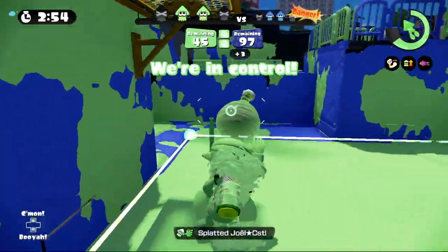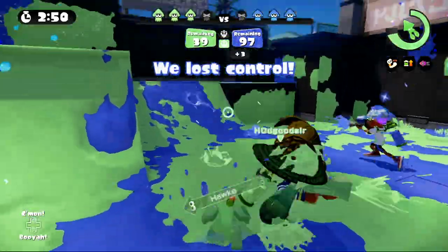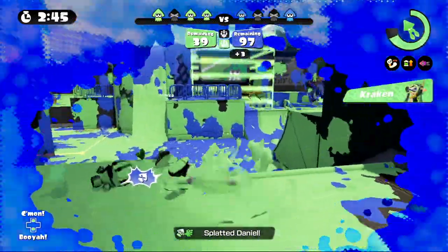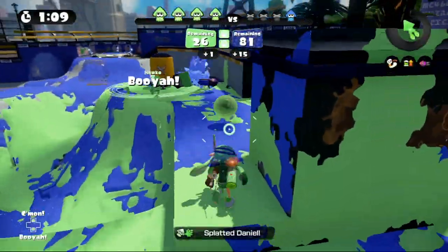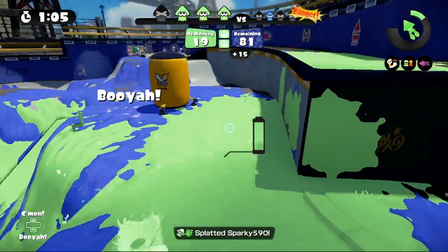Seeing from the description, a burst bomb may seem weaker since it uses less ink and causes less damage. But because they use less ink, you're able to use more of them at one time. And when you use them in conjunction with your main weapon, you can take out other players very fast. Here's another segment of footage of me using this technique — as you can see, it works extremely well.